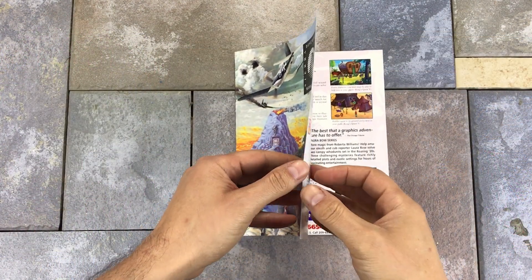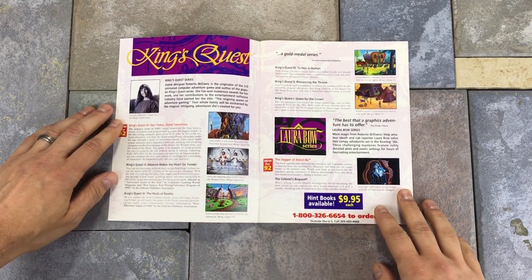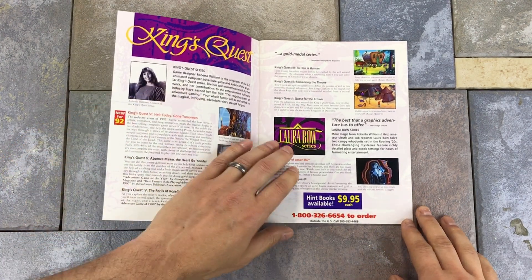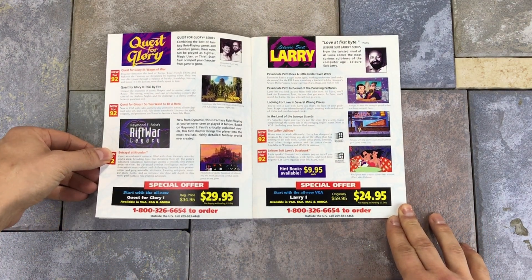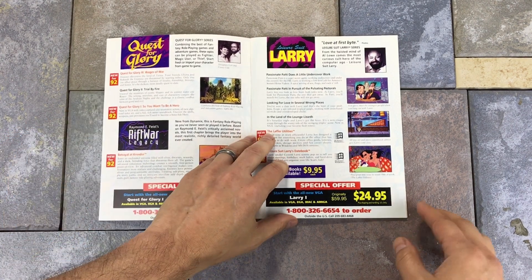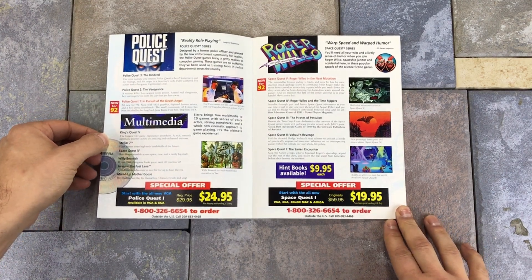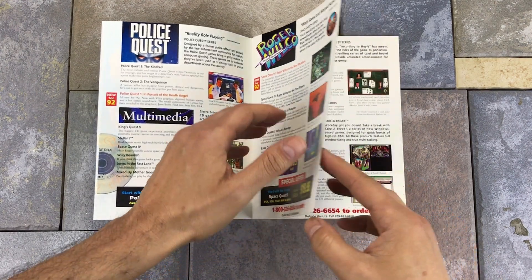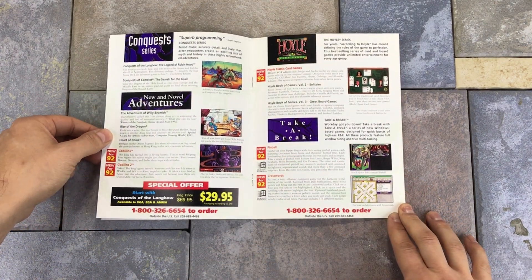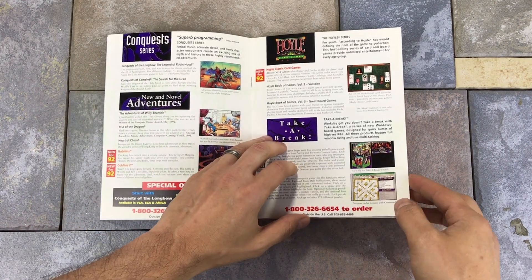This Sierra catalog offers a great look back at a number of the games that Sierra was offering at the time, like King's Quest, Quest for Glory, Leisure Suit Larry, Police Quest, and many of their other popular titles. It is interesting to see the prices as well as some of the more obscure items offered in the catalog. This video is already getting a little bit long, so I'm not going to go through every item in the catalog, but I definitely wanted to at least show a portion of it.